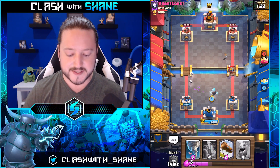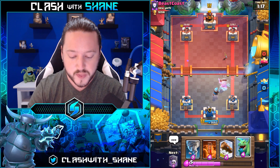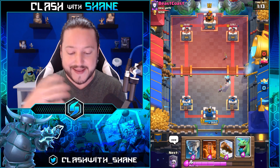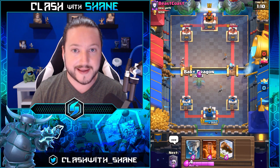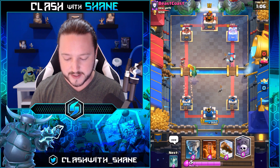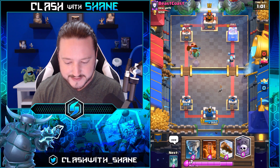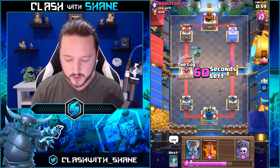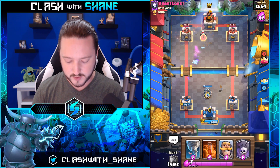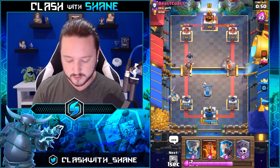We got a bit of damage done. This deck is super defensive — you want to focus on defense first by far and kind of just wait until you have that perfect opening to go graveyard. With any graveyard deck, one failed graveyard is all it takes to lose a game. The princess is a bit annoying, but I don't think he's got a barrel in his deck, so we might be okay going log on the princess from here on out.